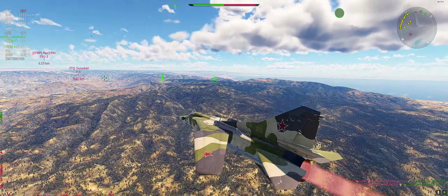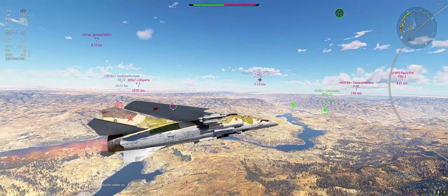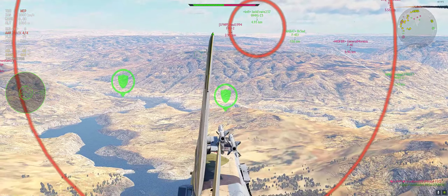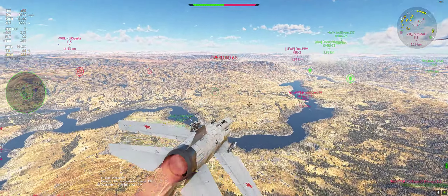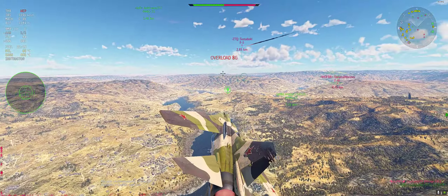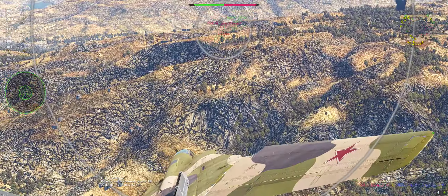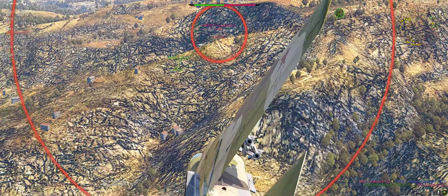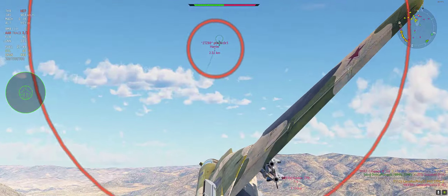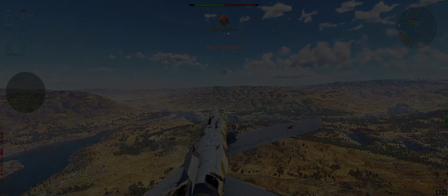We completely destroy that base as per usual. We pop an R60M and see an F5C, then an F8U-2 Crusader - we launch a missile at the Crusader and pop flares. The MiG-21 shows up and we pop another R60M. We see an F4E Phantom in a very low energy state, so we hit him with the 30mm rotary cannon. We fire on the Harrier and with that, ladies and gentlemen, I'll catch you guys next time.